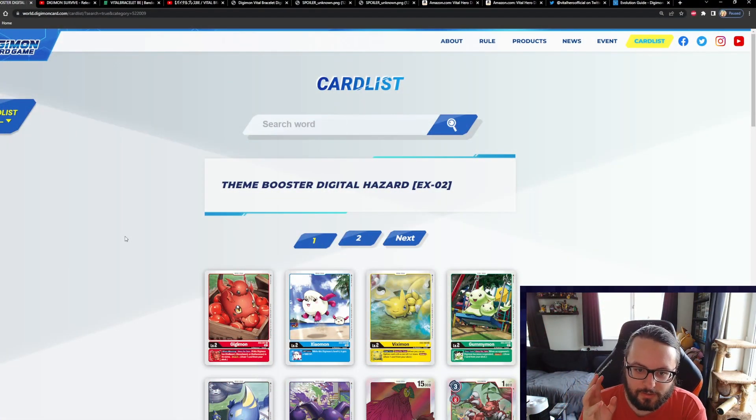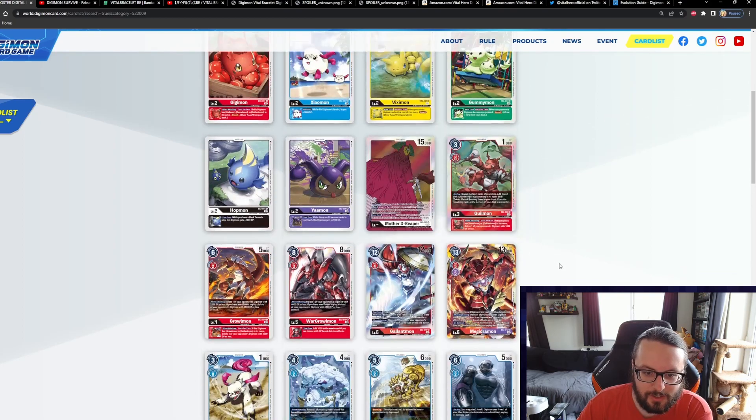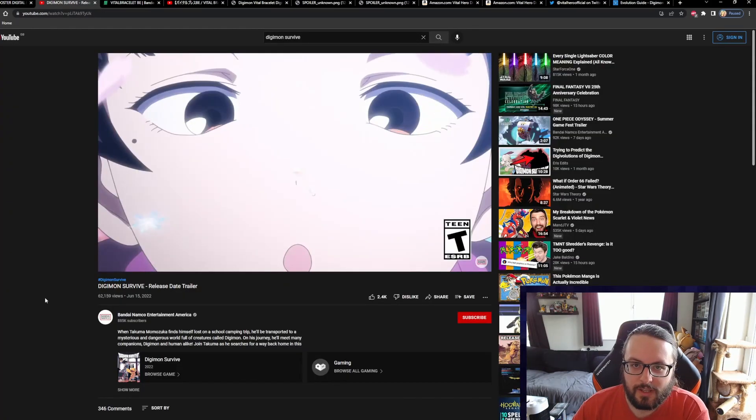Starting with the Digimon Card Game: a quick reminder that the next set, the Digital Hazard set EX02, is due to release on the 24th of June, which is a week today at the time of recording. The English card list is now available on the Digimon Card Game website, so we've got all of these lovely cards in full English. I'm going to wait until we get the full set in hand and open up the packs.